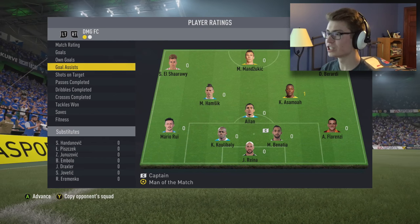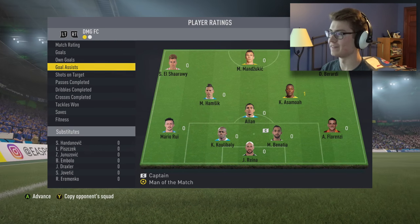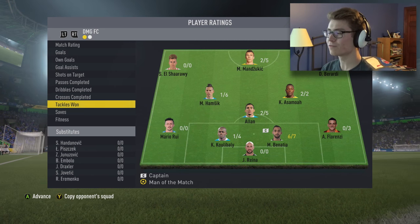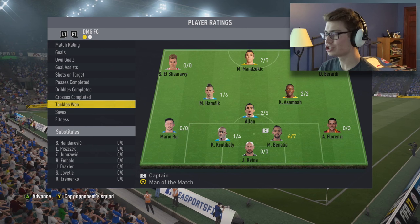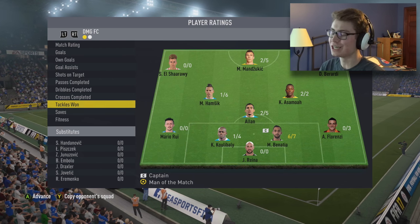We won the game. Mandzukic and Hamshik got the goals; Berardi and Asamoah had the assists; Berardi was man of the match. Koulibaly was 1 for 4 on tackles — he's so bad. I hate him so much. He is just the worst center back ever.